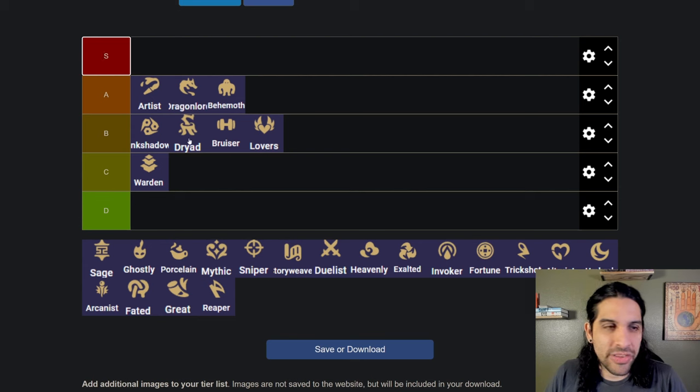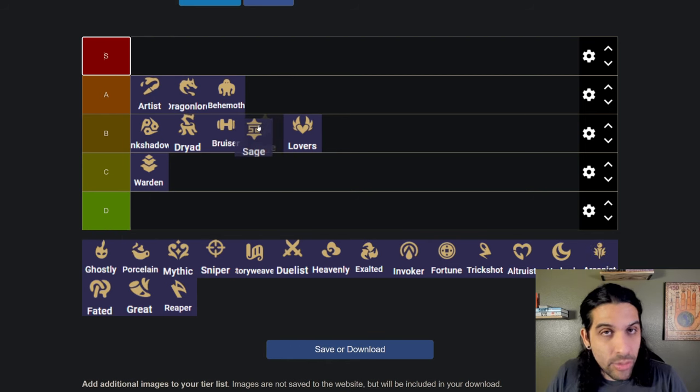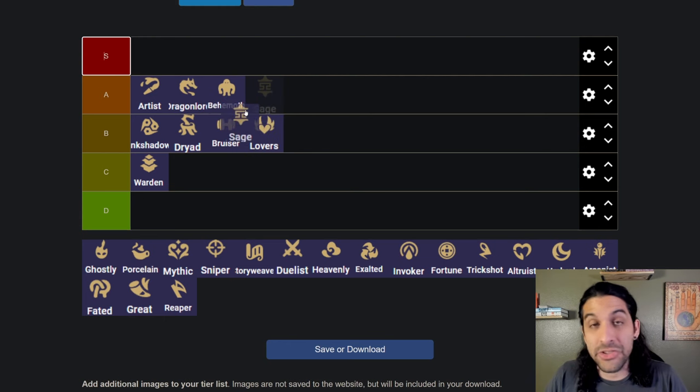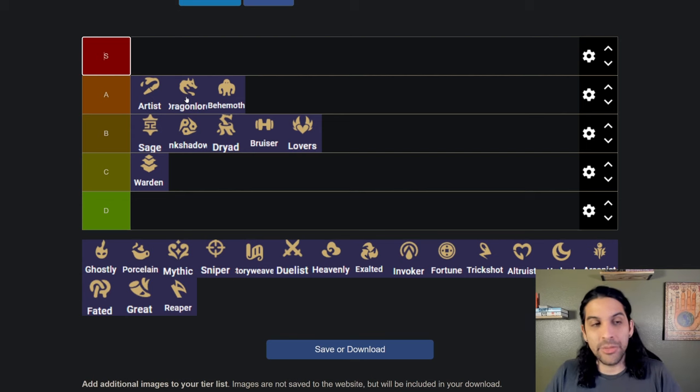Sage is really nice because you can splash it into a lot of boards depending on what you're playing, and it usually goes really well with Dragon Lord. I'll try to mix in Dragon Lord and Sage for most of my games so they get the omnivamp bonus and the AP bonus. Sage is really just making me want to play comps like this. I think they'd go at the top of B tier — they're easy to splash, not broken, just good.